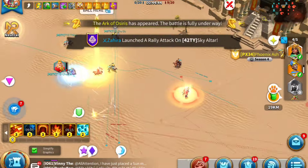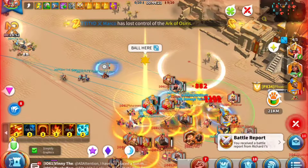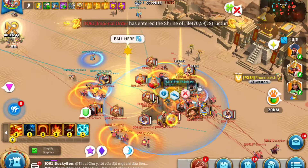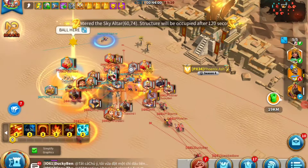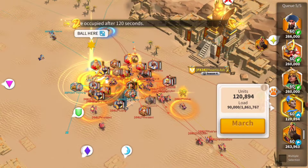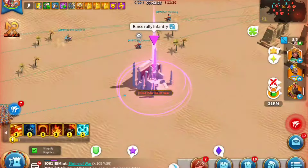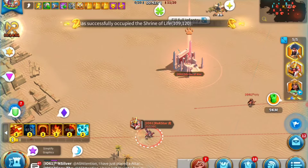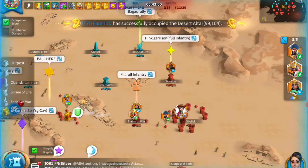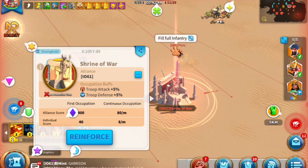The Ark of Osiris item that drops — if you capture it and bring it to your own buildings you get a boost of points. For the middle fight you need lots of marches. How many do you typically send? One because I garrison things, but normally I don't garrison too many buildings — maybe two — so I try to send three marches.